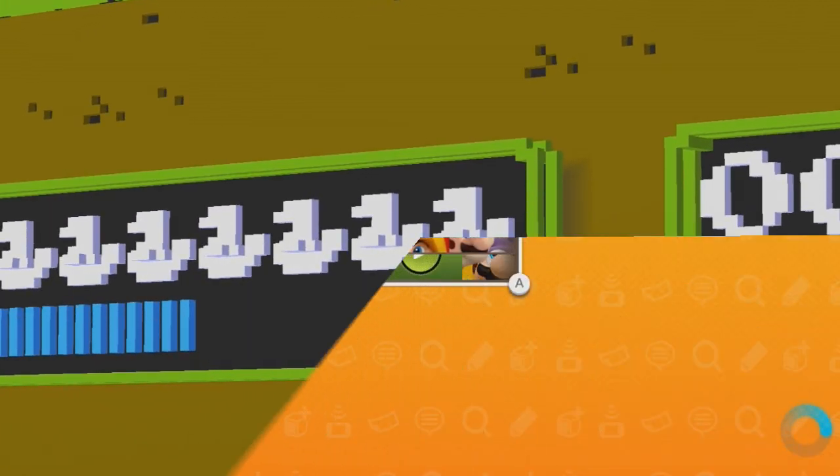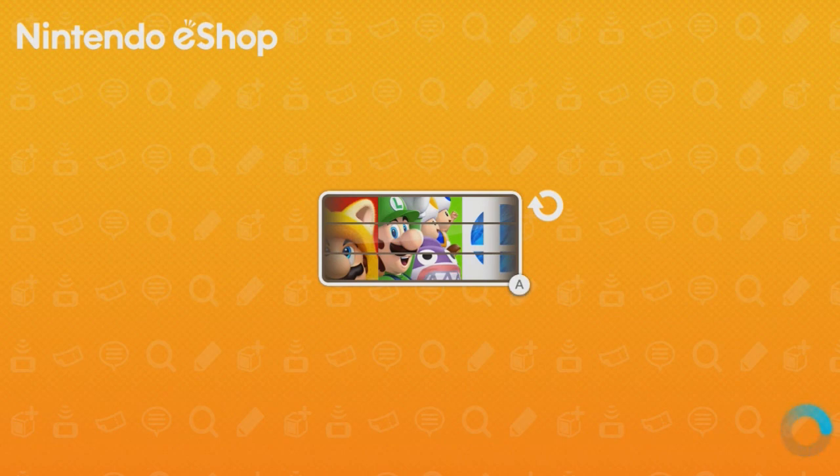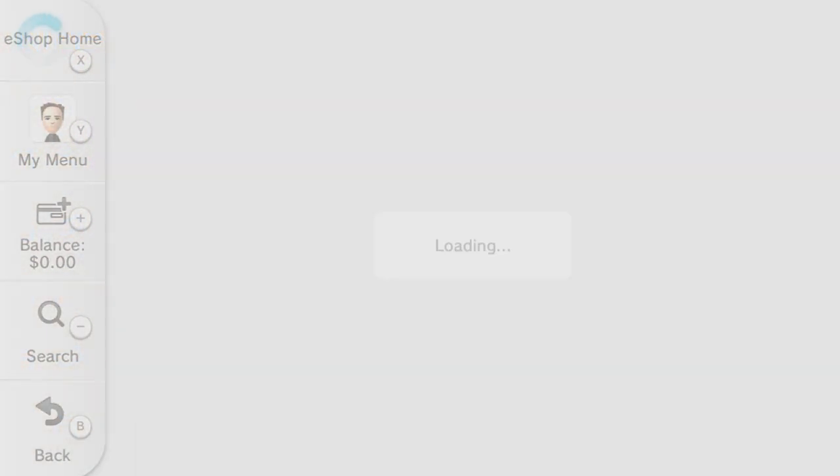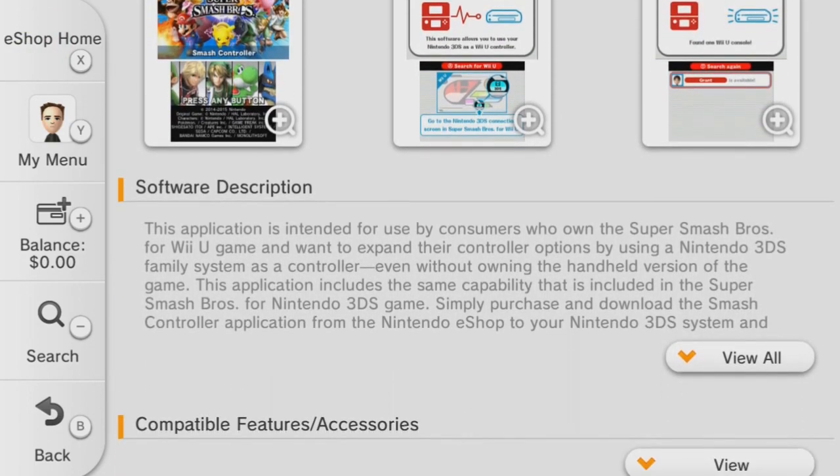This is probably the worst one. Upon entering the Nintendo eShop and visiting the Smash Bros. DLC page, it's possible to find an application for the Nintendo 3DS in which you can use the 3DS as a controller for the Wii U version without purchasing a 3DS copy of the game.